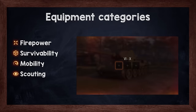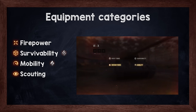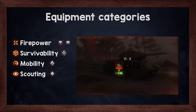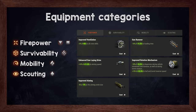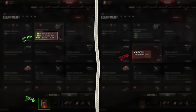These categories become important at tier 6, where a special boost for the first equipment slot appears. Depending on the vehicle type, you can boost equipment stats even more. Heavy tanks get a survivability boost, medium tanks get a mobility boost, light tanks get a scouting boost, and TDs and SPGs get a firepower boost. If you place an equipment piece of the matching category in the first slot, it will enhance that equipment's characteristics. The boost is marked with an icon under the first equipment slot — if equipped with the right category, the icon highlights and performance is boosted; otherwise it will not be boosted.